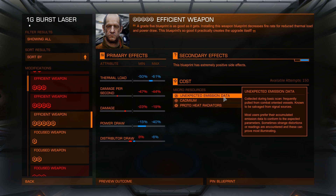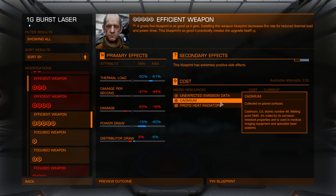Unexpected emission data — you can get these from combat-oriented vessels. Normally I get these from smaller ships. Cadmium: you can go to the duck planet, where I normally get technetium, but the duck planet is also good for cadmium.